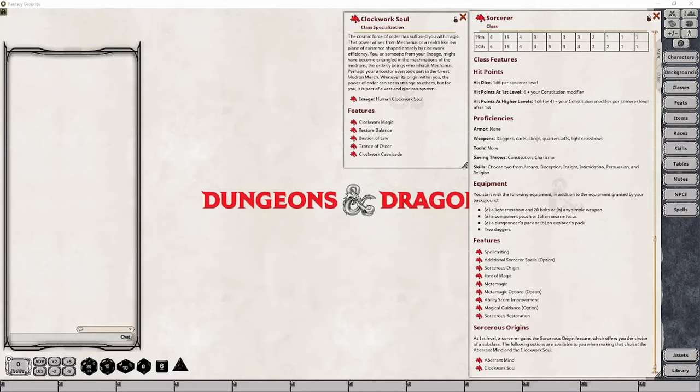Welcome back to the channel. Today I'm going to cover the Sorcerer's Clockwork Soul class specialization from Tasha's Cauldron of Everything, providing a brief description of the subclass as well as explaining and setting up the various features gained.